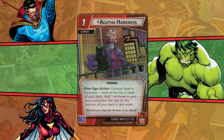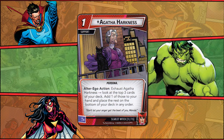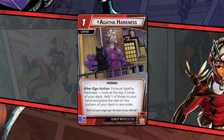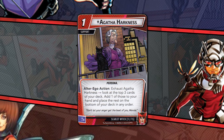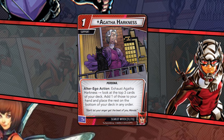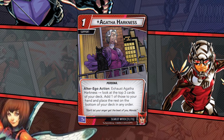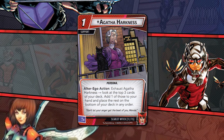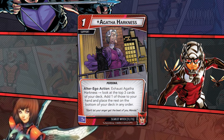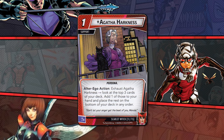Agatha Harkness is a welcome support card, like most of these alter ego side card-drawing abilities. Agatha sacrifices peeking at more cards for the ability to choose any of those found and add it to your hand. How much time you spend in alter ego form will determine this card's quality, and so far Scarlet feels like a kill-quick type of girl.